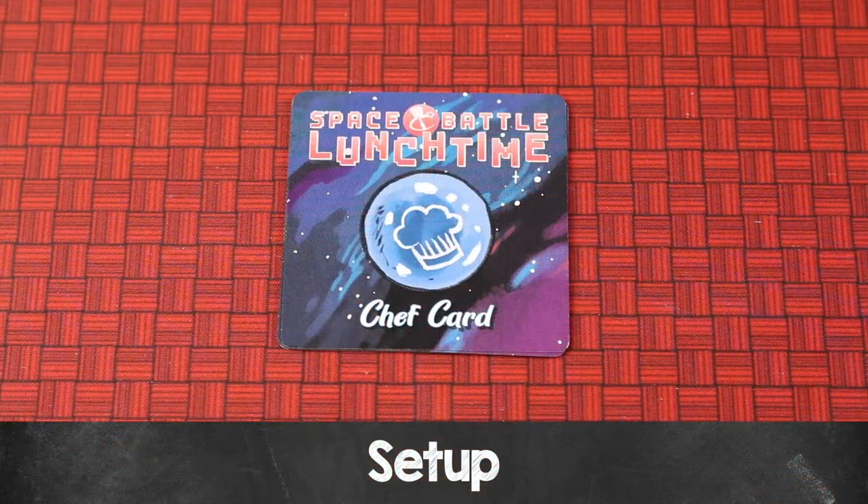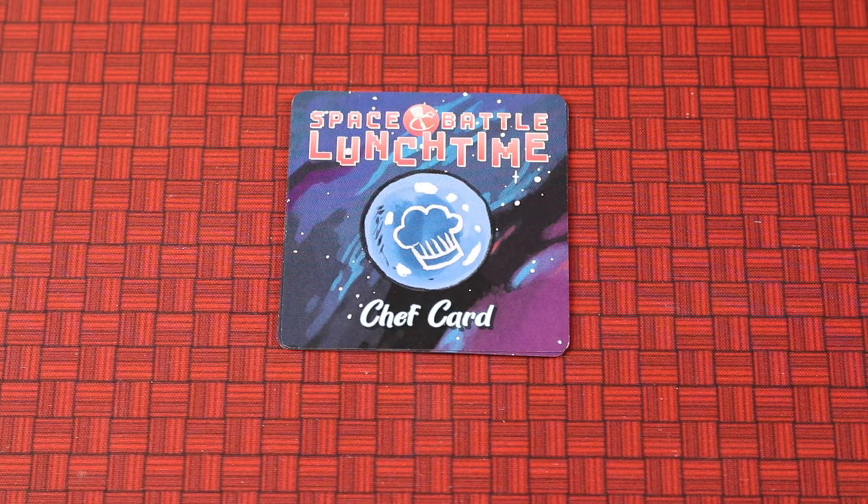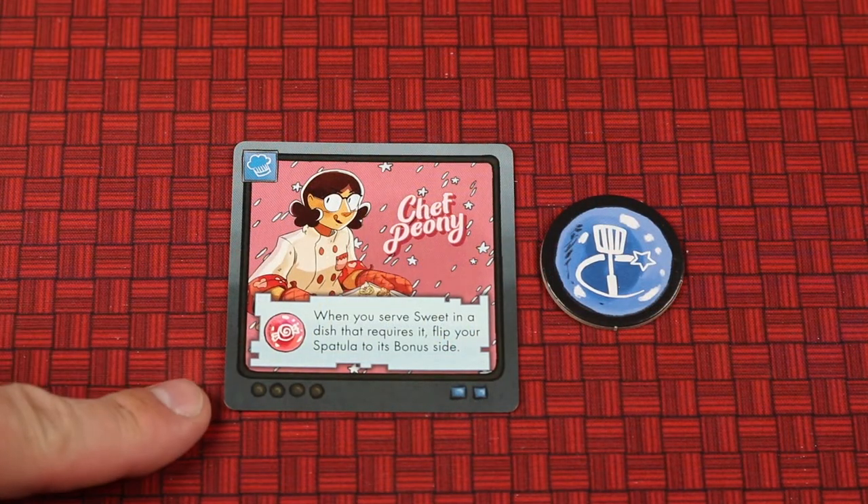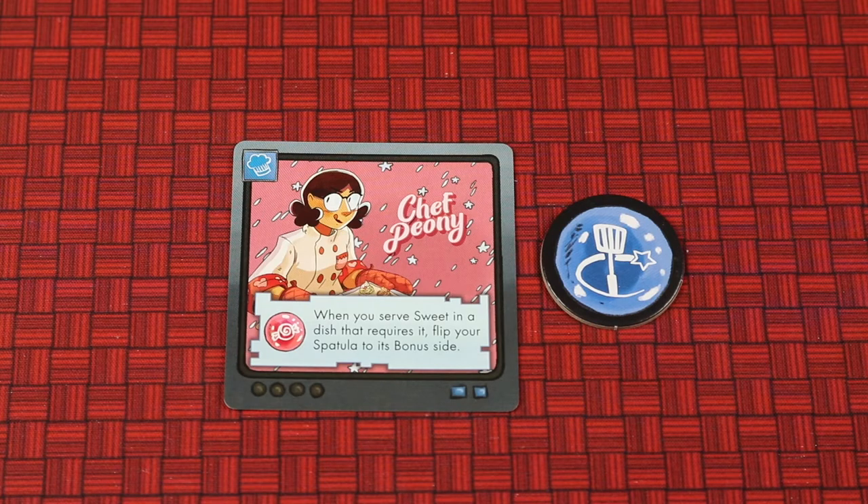To set up, first find all five chef cards. Shuffle these up and deal one to each player. Any unused chef cards can be placed back in the box. Each player places their chef card face up in front of themselves — this will give you a special ability that we'll go over later.